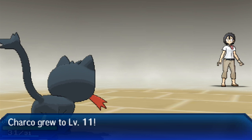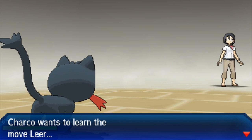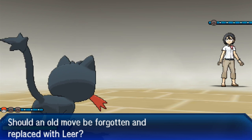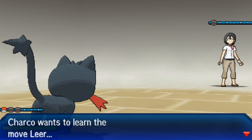129 experience for Charco, and Charco grew to level 11. I really hope the fainted Pokemon get experience as well - that would be stinky if they don't. Charco wants to learn Leer. Let me see what other moves we have. Leer lowers the opponent's Defense, while Growl lowers their Attack. I do like what we already have with Growl.